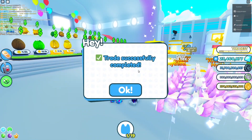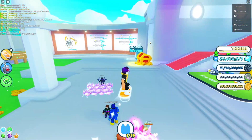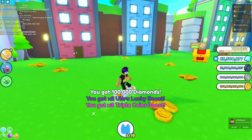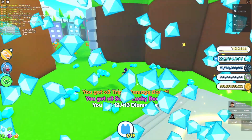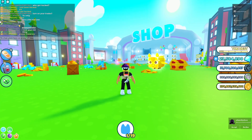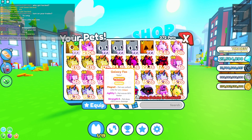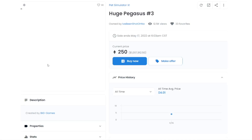I know a lot of you guys get hacked, which is why I try my best to give out as many pets as I can when I join public servers. Anyway, let's explain how I got this pet. The Huge Pegasus is actually insanely slow — look at it, it's still running to me. Let me explain how we actually got this.